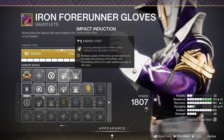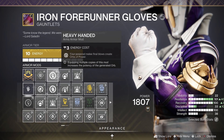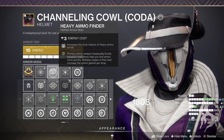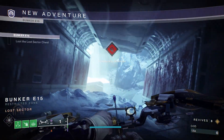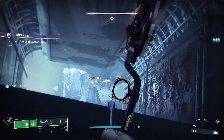For gauntlets, run any mods that boost your ability regen when picking up orbs of power. For the helmet I suggest having a heavy ammo finder mod along with ashes to assets to get your super back on grenade kills. This is what I used, so either copy it or use it as a template to make your own. You do not need the same weapons, armor, subclasses, or even mods as me to complete this lost sector. With that out of the way let's get straight into it.